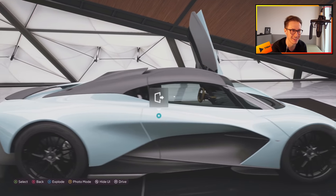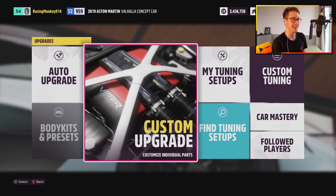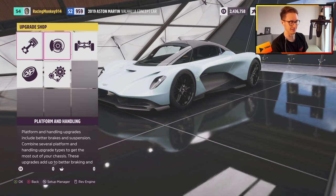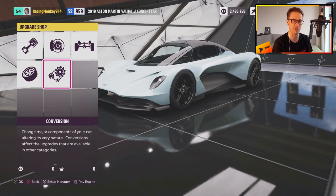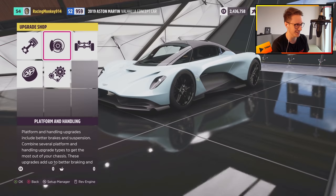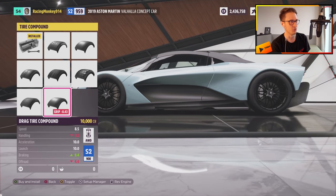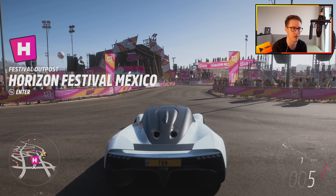That's kind of cool. I see how it is. The stats on the Valhalla are already insane, so I'm not expecting too many upgrades. So there are no visual upgrades, which kind of makes sense. But we've got an engine upgrade and weight reduction as well. Have we got drag tires? All sorts of tires. We don't want to jump into the upgrades straight away — we want to test the car while it's still stock.